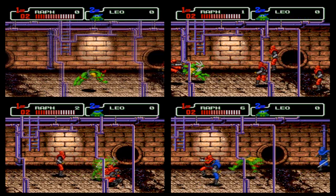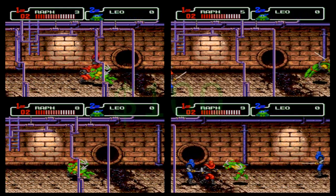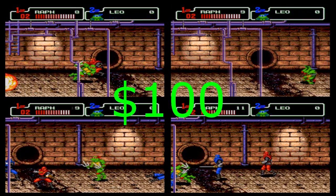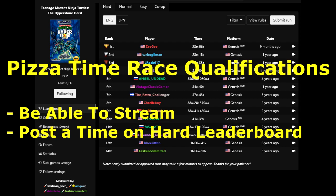But wait, there's a bonus. Speaking of the Pizza Time event, I would like to have a 4-way race between the top 4 current runners of the game for a top prize of $100 to the winner. Do not worry — me and Turbo Gilman will not be entering this race. All you have to do to qualify is the ability to stream and get a time on the hard difficulty leaderboard no older than 6 months.